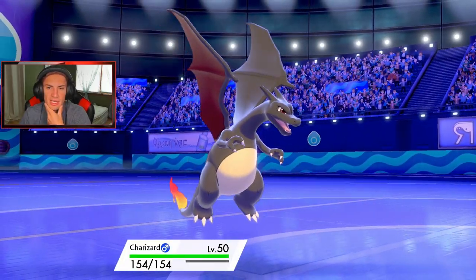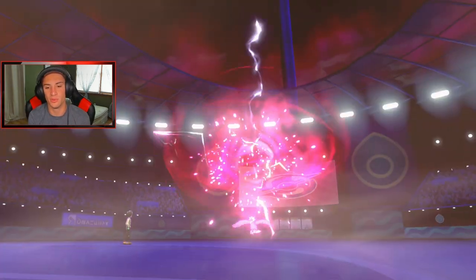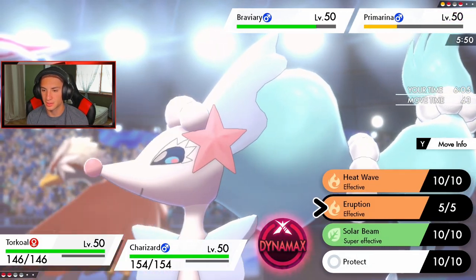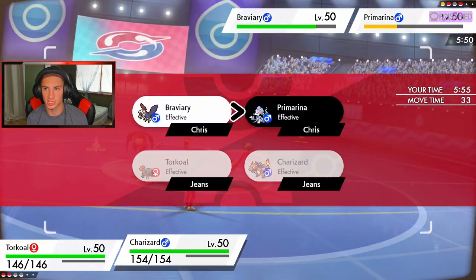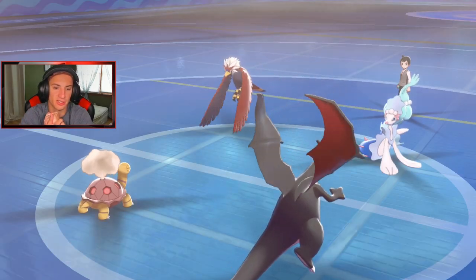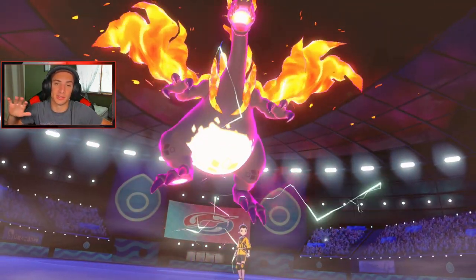Definitely Dynamax the big dog — Dynamax Charizard should be able to take out Braviary, maybe drop a Solar Beam. We gotta take out Primarina, the Water move will do less damage. Going for a Heat Wave and Air Stream to match speed — because once Tailwind ends I don't want anyone having a speed advantage. This is our last turn in Tailwind and we've got a G-Max Charizard. We played the opening very well with Sleep Powder, going into Tailwind, predicting the Braviary Dynamax.